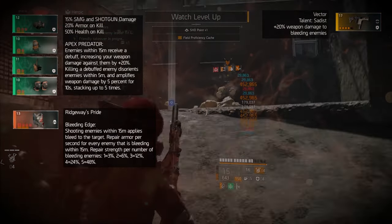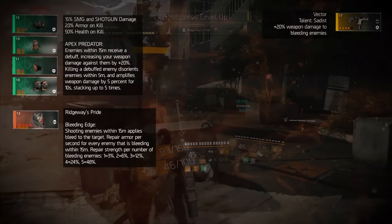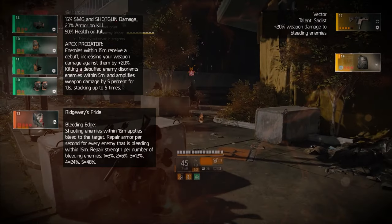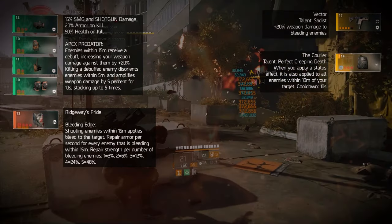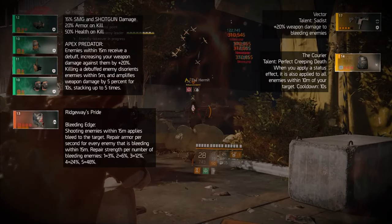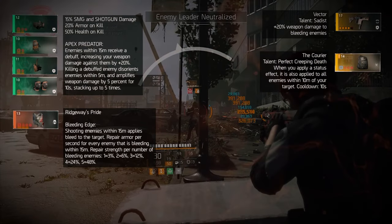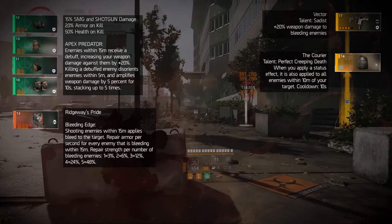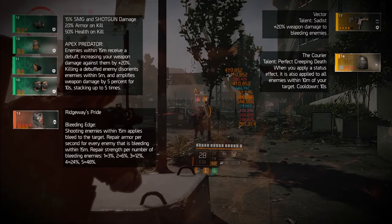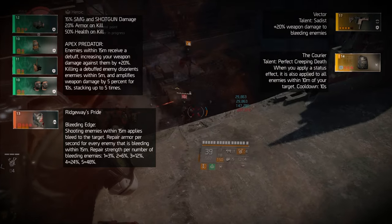And this is where things get more interesting. The backpack options can be chosen according to your playstyle or adjusted to your needs depending on the situation. I recommend the Courier Backpack with the talent Perfect Creeping Death. This effect applies to debuffs, disorientation, and everything else such as riot foams — but most importantly, to the effect of Blading Edge, spreading the bleed to all enemies within 10 meters, giving you more damage opportunities for Sadist, and more armor repair per second on top of armor and health on kill.